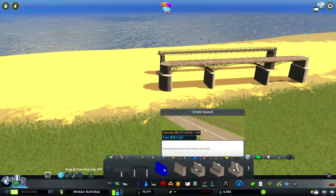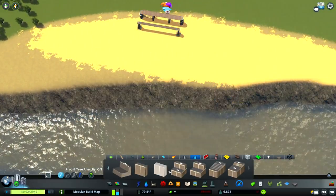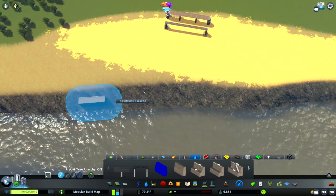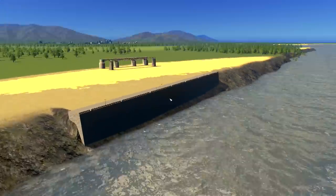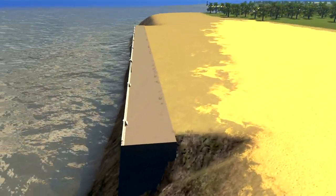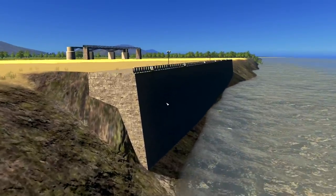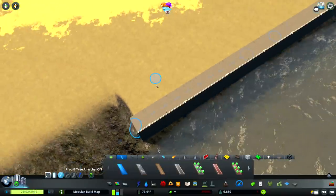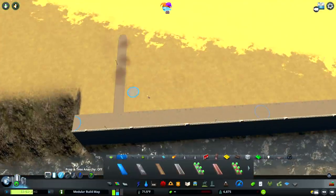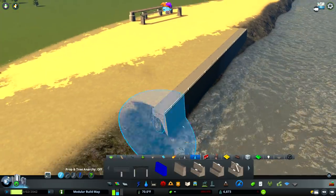Finally, we have a whole load of interactable quays and piers. We have a Simple Seawall — a seawall-type quay with pedestrian path. Why didn't we have these in Balibun when we did the downtown? This really changes up waterfronts and how we can build them. You can draw in a regular path connection here. Can you imagine the waterfront park possibilities with this? So many options — that's a good one.